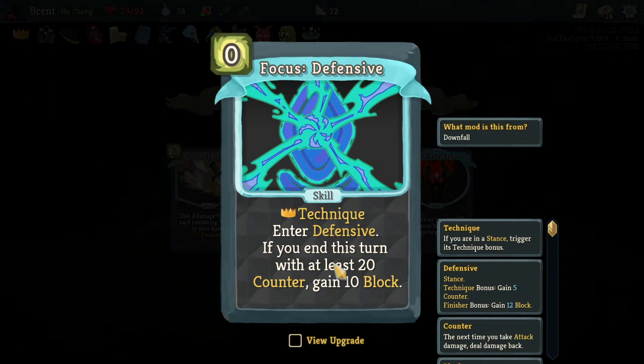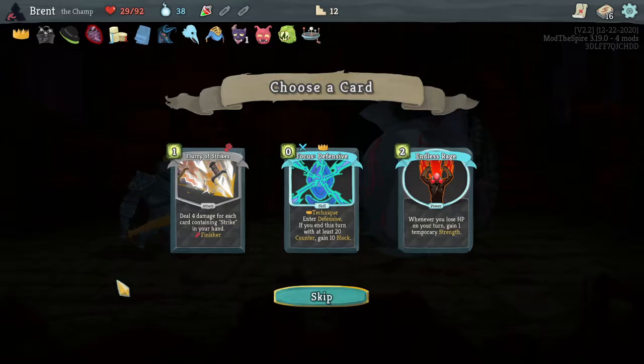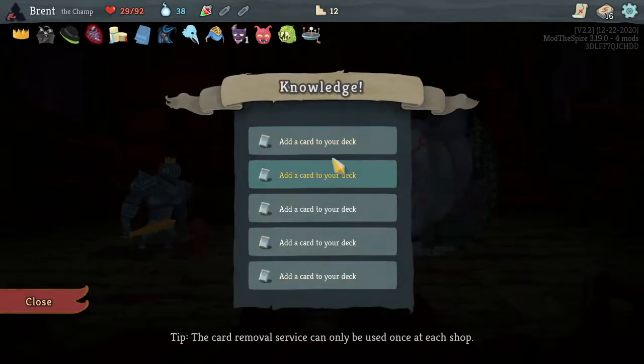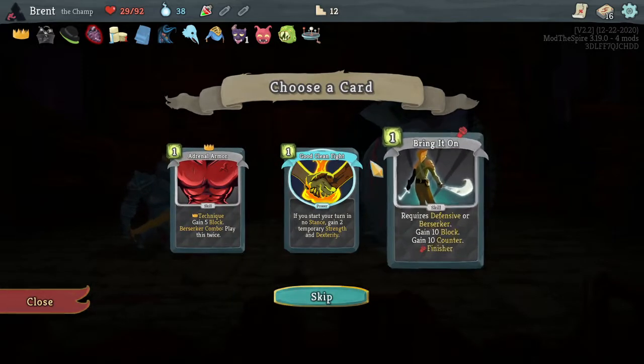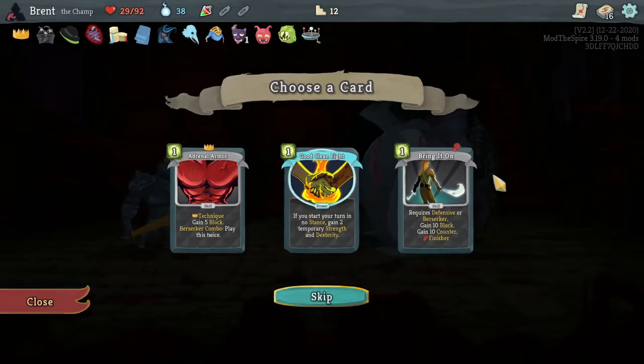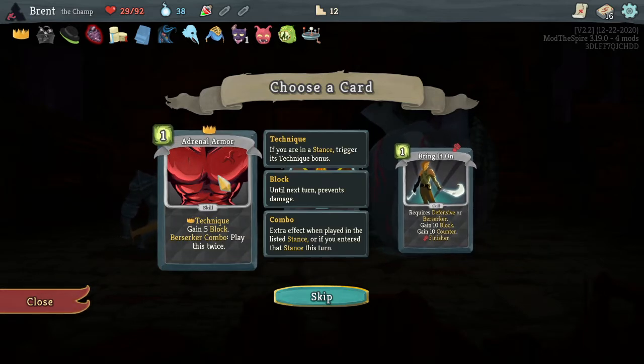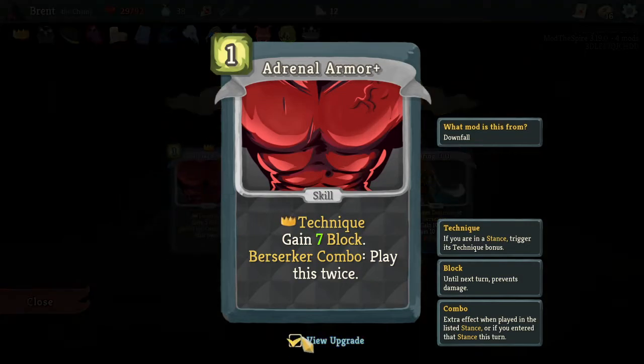Endless turn - with at least 20 counter, gain 10 block. Defensive focus - not bad. Zero, and it's a technique to gain block, enter defensive. I think we have that many defensive cards. We'll think about that one. Oh, good clean fight. Bring it on - what card defense? Not really. Play this card twice, gain five block. That's pretty good actually.